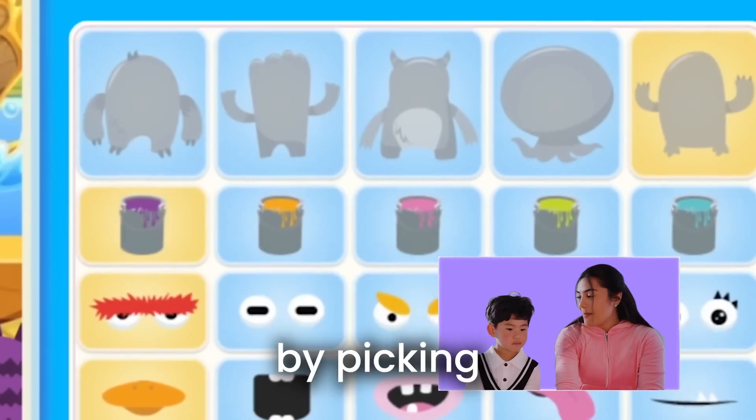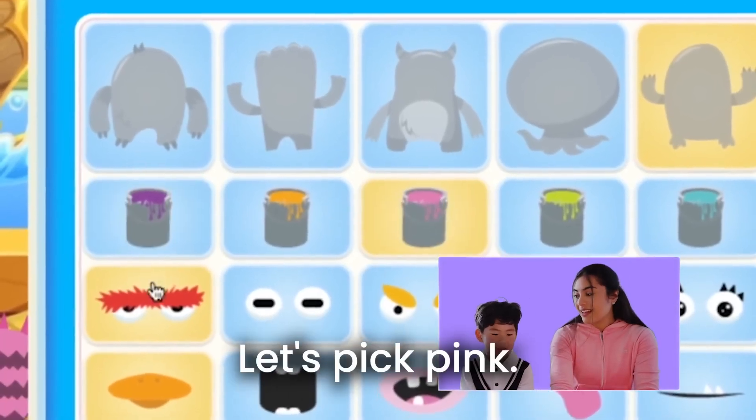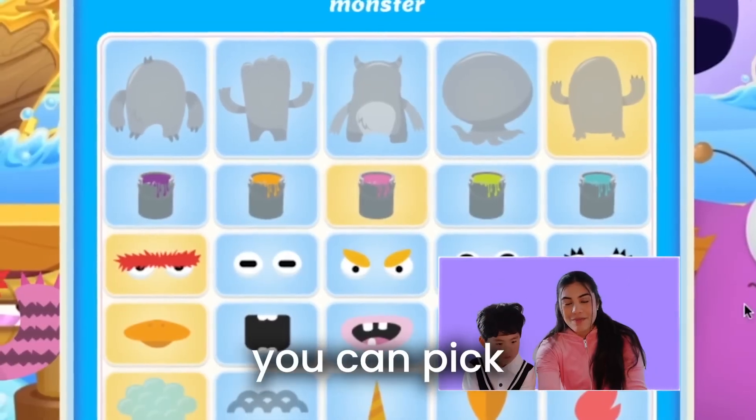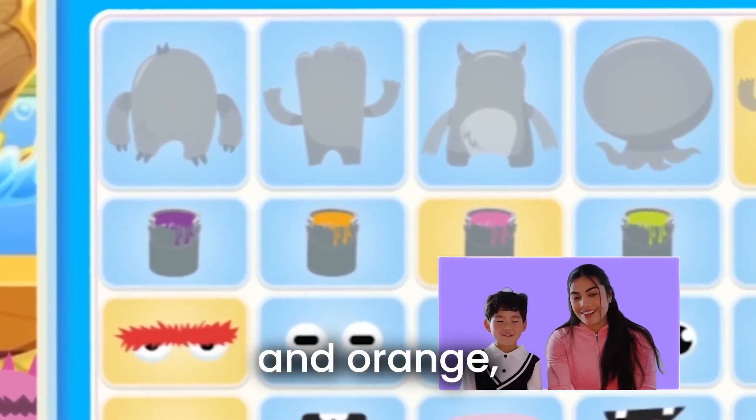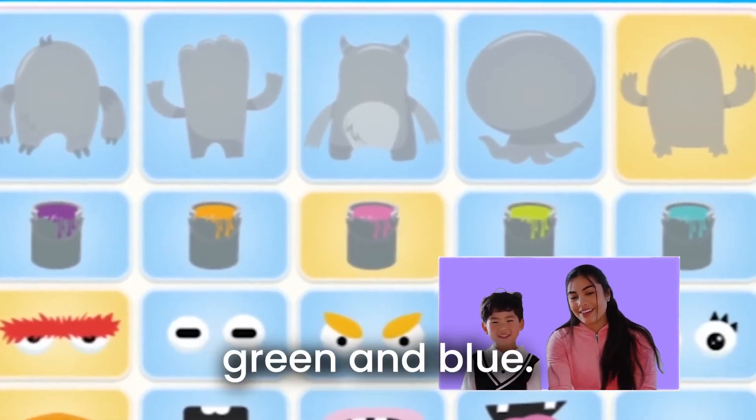So I guess we'll start by picking a color. My favorite color is pink. Let's pick pink. When you do it, you can pick whatever color you want. There's purple and orange, pink and green and blue.